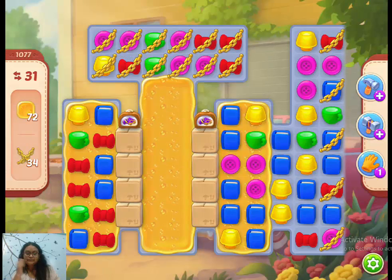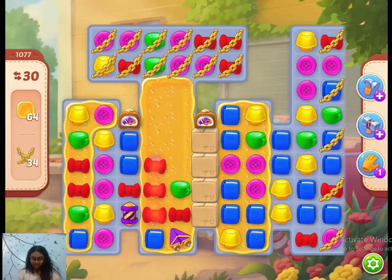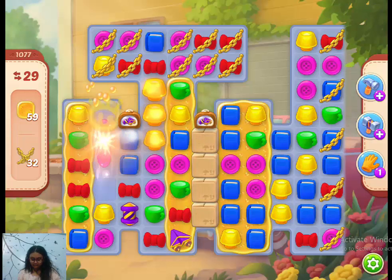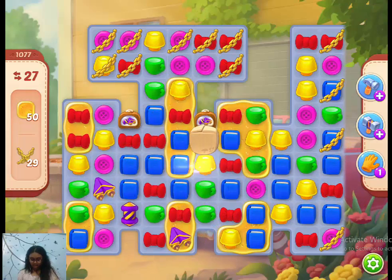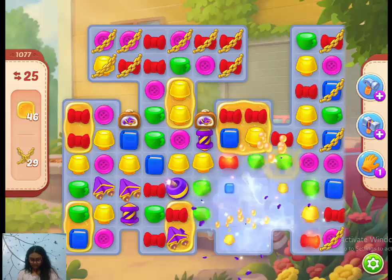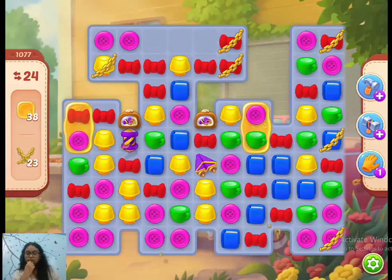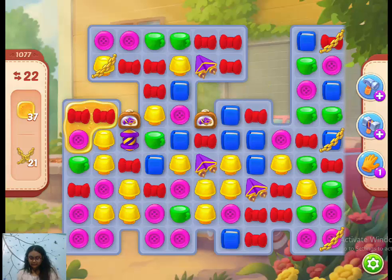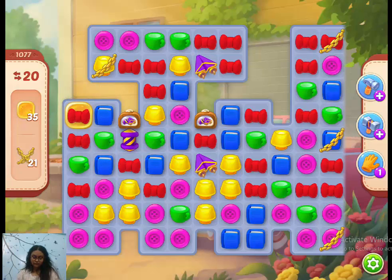Let's play Homescapes level 1077 for the third or fourth time. Since there are two layouts in this level, we should try to complete the first layout in a minimum number of moves — that should be our first priority.